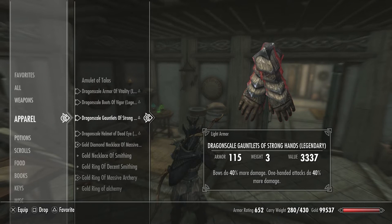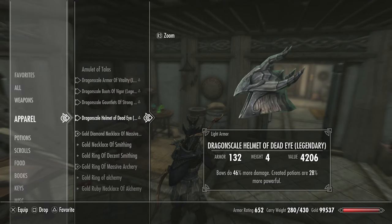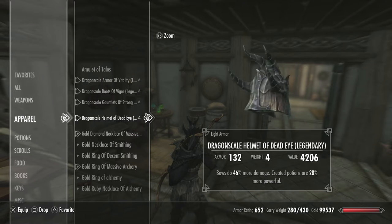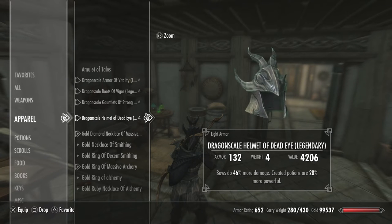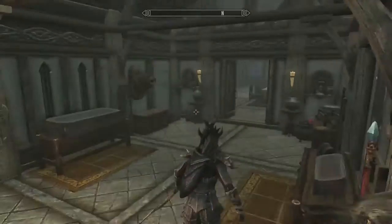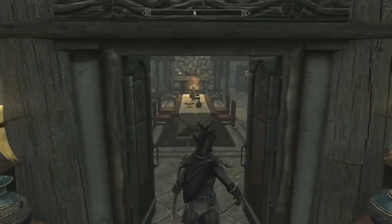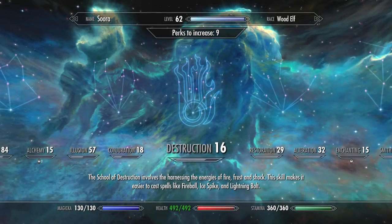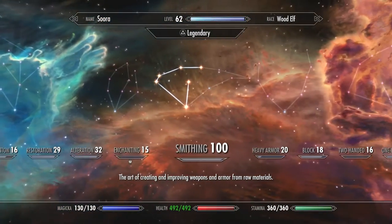Eventually when I get my crafting skills back up I could change it again, but I reset all my crafting skills. Then we have the dragon scale helmet of Deadeye - bows do 46% more damage and potions are 28% more powerful. I went for the alchemy enchantment because there was nothing else I really wanted. I'm not using any magic for a very long time, so I figured hey, let's go for the alchemy. I also reset enchanting and alchemy to legendary again.